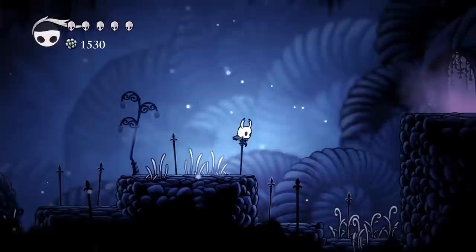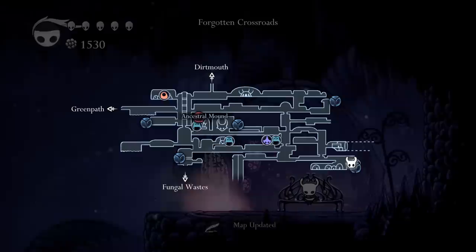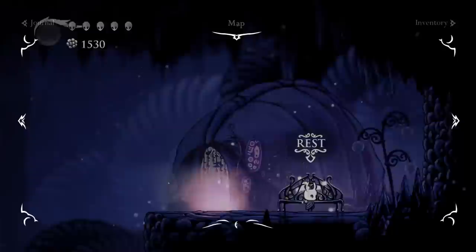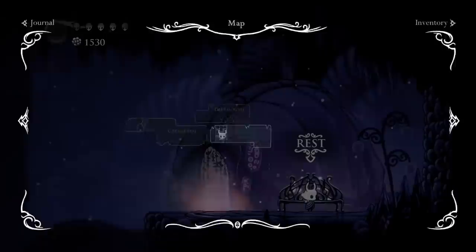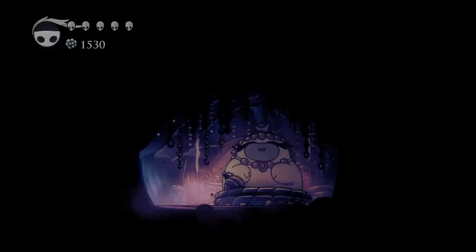I remember this place - this was where the Gruz Mother jump scared us for the first time. And now we can enter this weird hut, this weird place with the bench. So first I'm gonna go to the bench. Map updated. Let's see. Do we see anything new? The Fungal Wastes right there. I'd love removing the markers because it's such a feeling of actually having achieved something, and I think that is the end. So let's meet a new character.